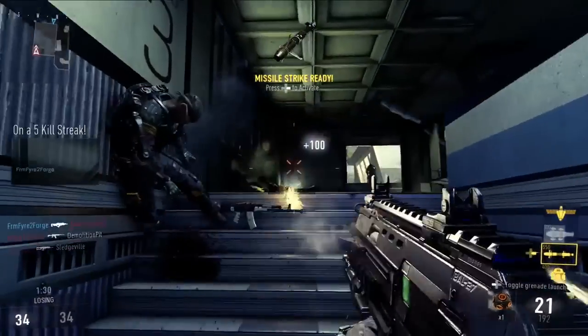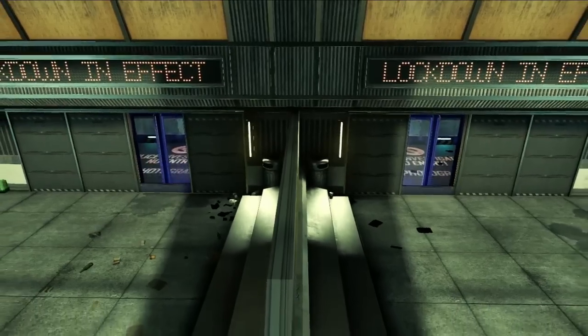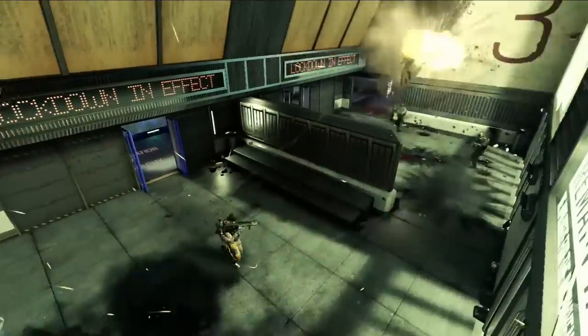Urban is a very fast map. You're going to want your closer range gear in this map — SMGs, shotguns, anything that you can use to really move across it. It's going to have a lockdown moment where certain lanes open up so that sight lines and paths are dynamically changed halfway through the map.